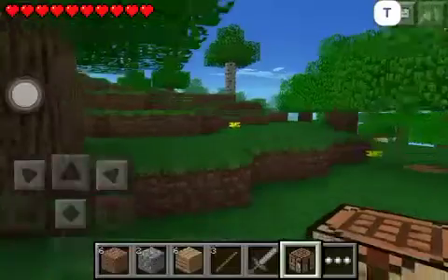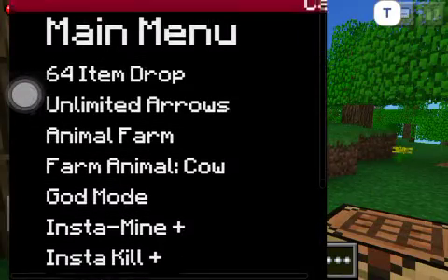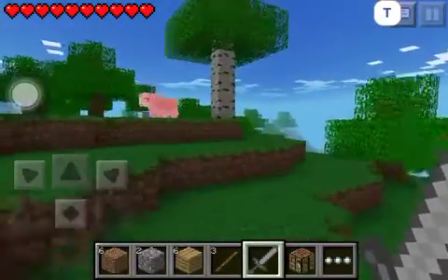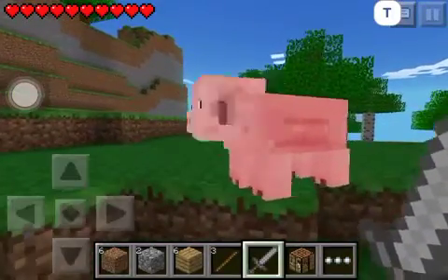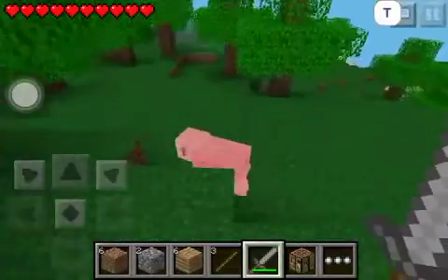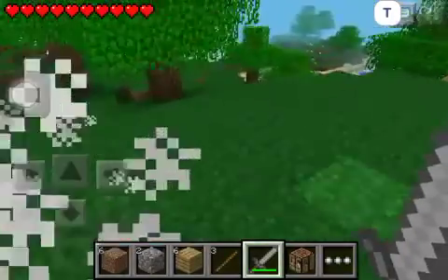Maybe I will be able to demonstrate unlimited arrows too, I'll try. Let's just get the stone sword — insta-kill is on. Boom — oh, I didn't kill him yet. Boom, there we go, got him, he's dead. Boom! See how buttery that was?